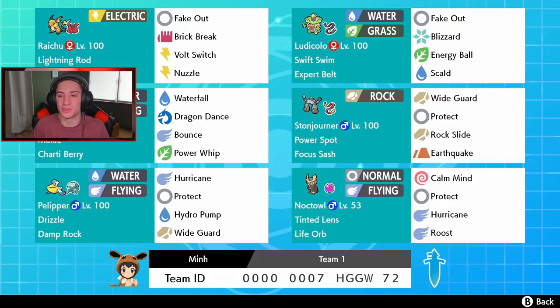Stonejourner has Wide Guard to protect from spread moves, Protect, Rock Slide, and Earthquake. If you want to try out this team, the rental code is at the bottom of the screen — let me know how you do with it. Without further ado, let's hop onto that ranked double ladder and try to get some wins.